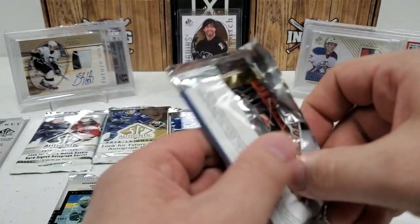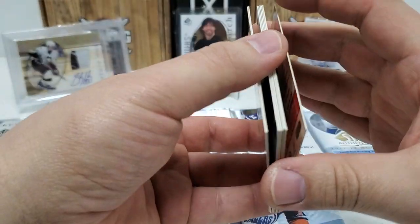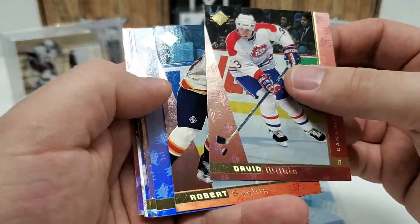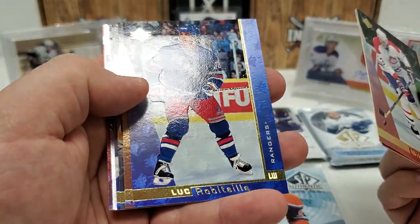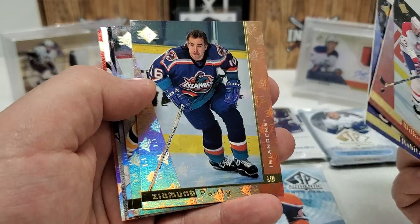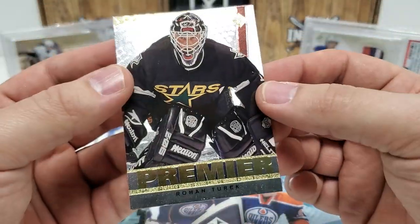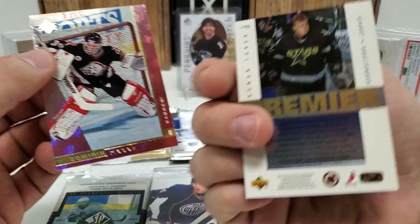See what we have here — the stickage isn't that bad. Wow, some shine and rainbow to that! David Wilkie starts us off. Roberts Valley, Svelý, Luc Robitaille — almost looks like a parallel but I don't think it is. Ziggy Palffy, helmetless there for the Isles. Ray Bourque — all-time great. Alexei Kovalev — loved him when he was on the Pens. There's a nice Roman Turek Premier. And last but not least, the Dominator. Some pretty cool old school stuff right there — not something you see every day.